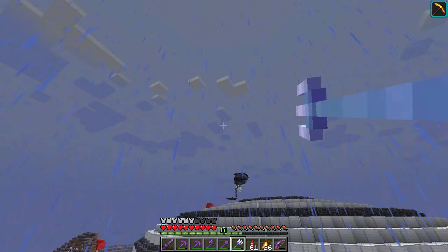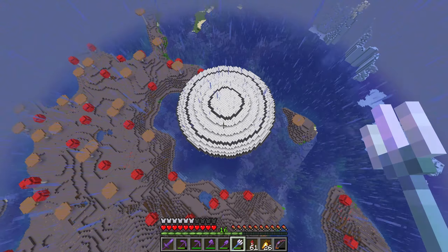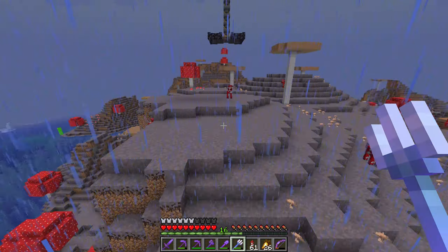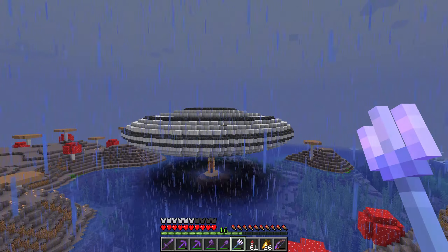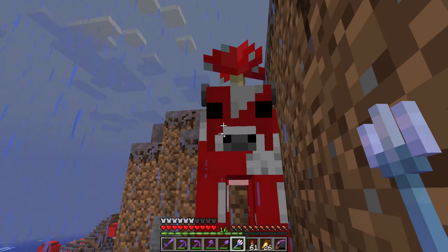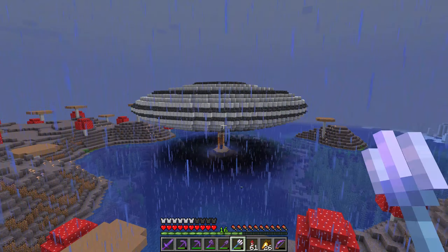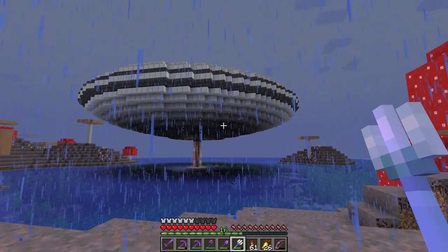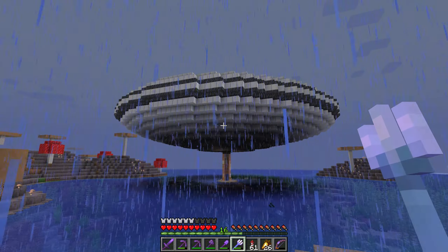Check it out guys — there is Indie's mothership! Let's land real quick. As you can see, it's not decorated completely yet, but we have the shell in place and of course it's raining right now. In all its glory — the mothership! You can see from the bottom that we have the shape of the UFO in place.